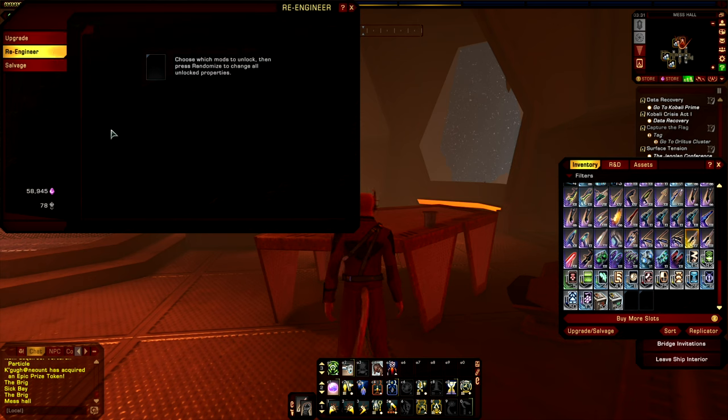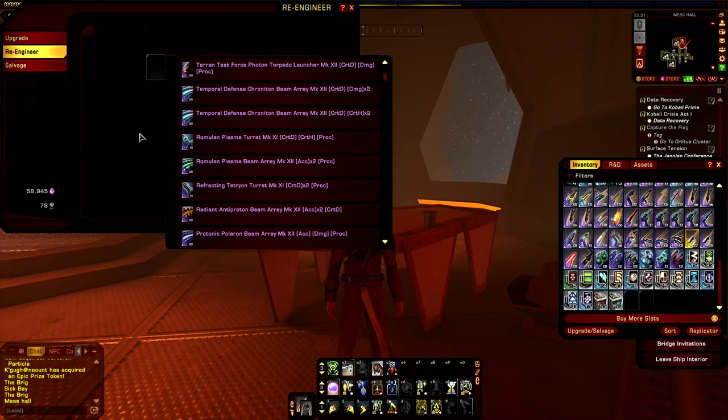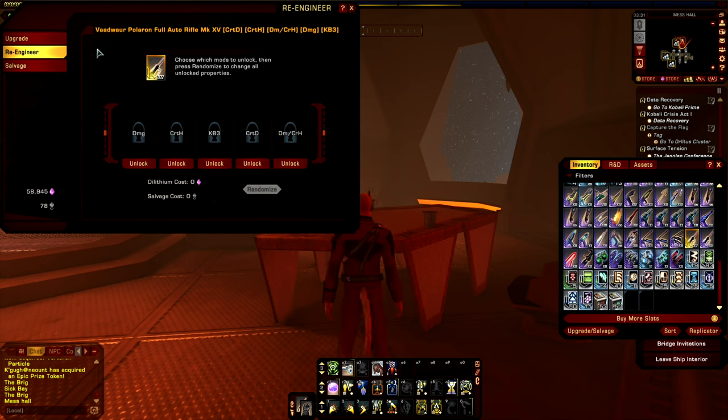If we go to the re-engineering system, it will first prompt you to choose an item. There are two ways we can go about this. Either we can click on the slot, very similarly to the upgrade system that I went over in a previous video, and by clicking on this slot we can select the piece of gear from a drop-down list. Or we can click and drag an item from our inventory directly into the slot.